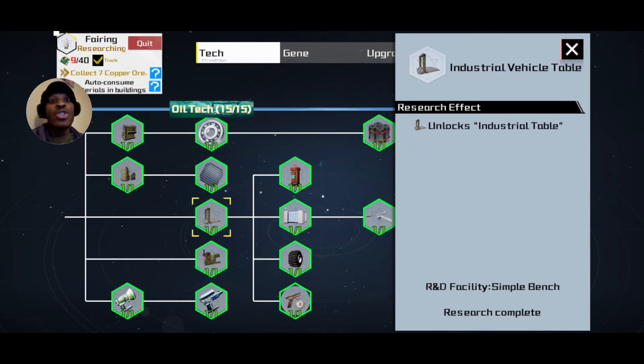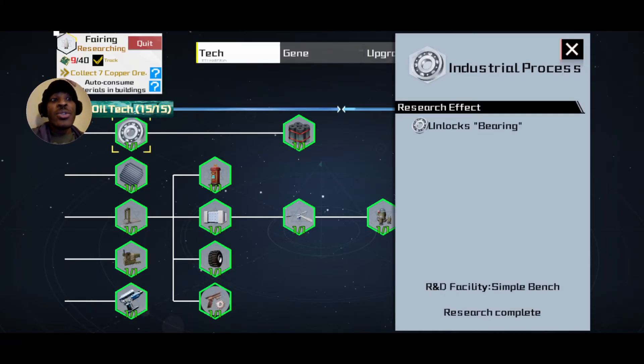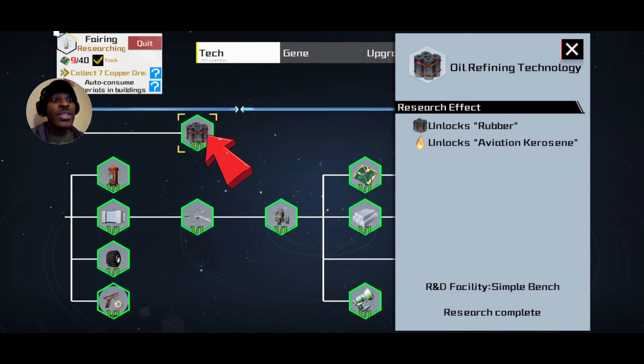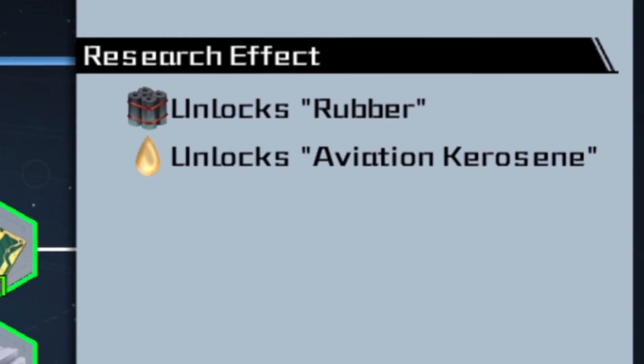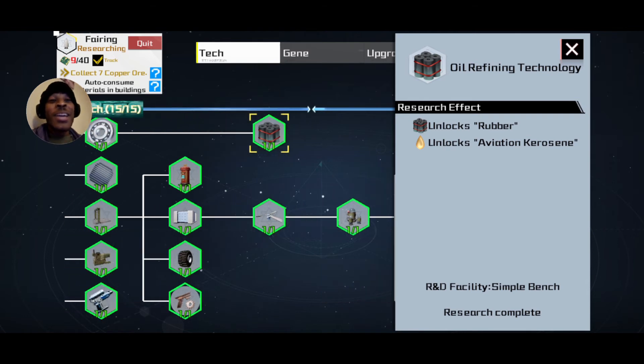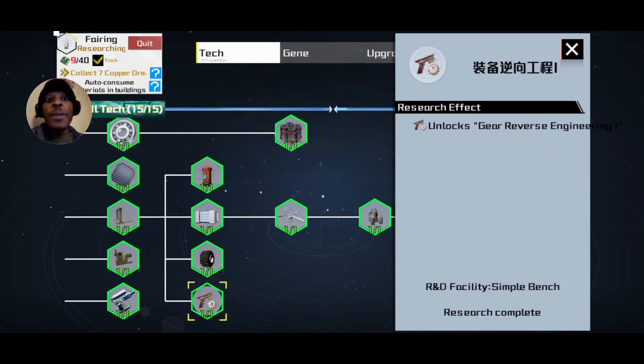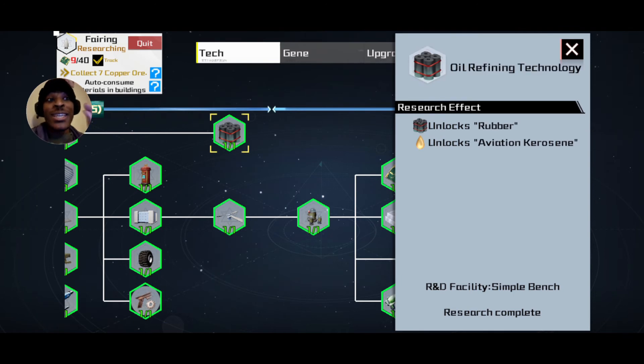The one you need is the industry processor. When you make that, you still need to research the industry processor which unlocks bearings, and after that rubber is at the end — it unlocks under aviation. By the time you reach there you'll probably have unlocked all of these things, so just follow it until the game allows you to get to this. You can't make rubber until you reach that particular research node — you need the machine, but you also need that research.